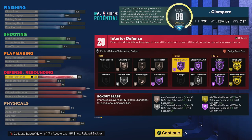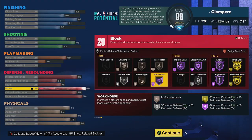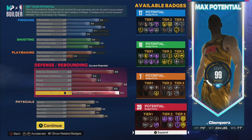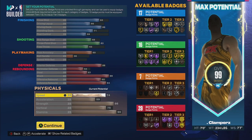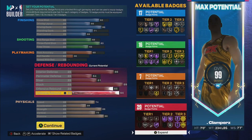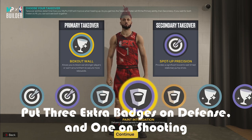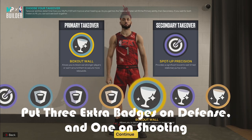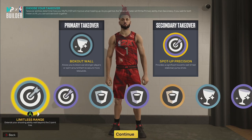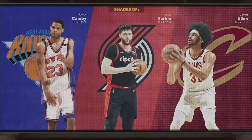For defense, we're going to have gold rebound chaser, gold brick wall, hall of fame anchor with that 99 block, and hall of fame pogo stick. Those two together are extremely important as a center. I don't think people realize how important hall of fame anchor is — if you can have hall of fame pogo stick with hall of fame anchor, you shouldn't be complaining about interior defense. 29 badges is enough to put all of that on, and the speed is pretty good. For the takeover on this build, I would go with box out wall because it's like box and worm in one — you can get in front of box outs and get box outs easier. It's actually better than all the other glass takeovers.